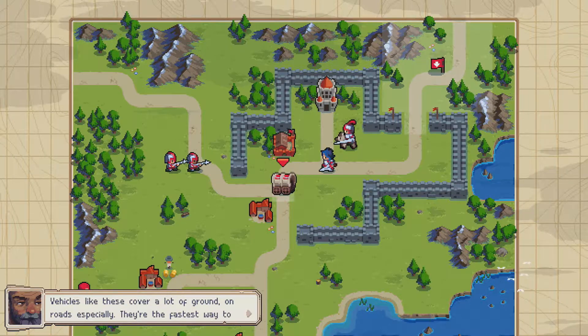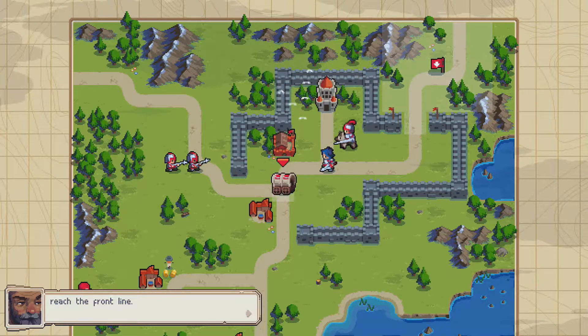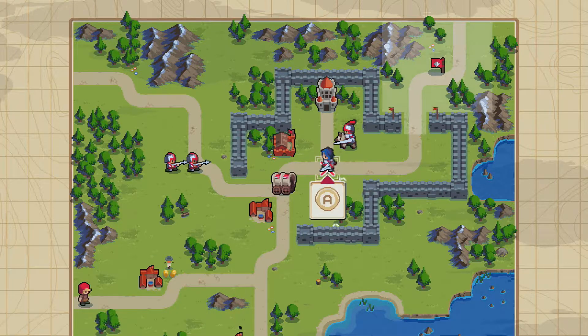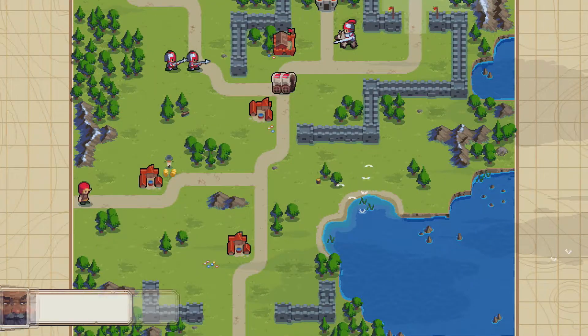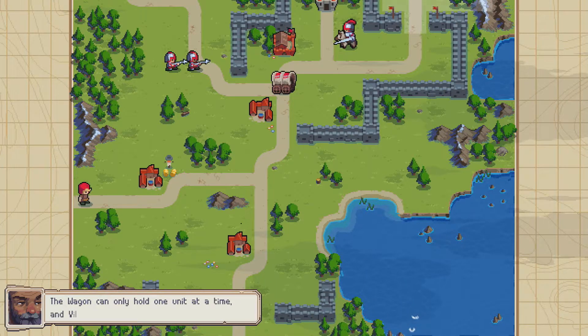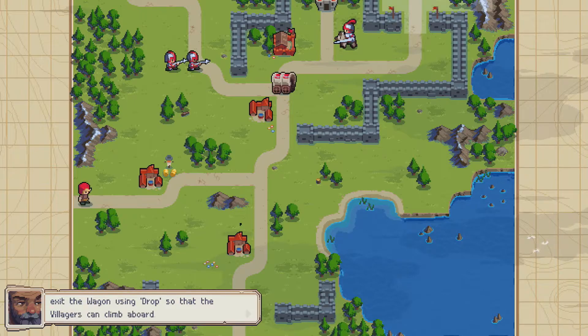Okay. Vehicles like these use cover — they cover a lot of ground on the road, especially the fastest way to do so. Reach the front line. I suggest you climb it toward yourself and order it towards the villagers. You can move the wagon south, closer to the location of the villagers. The wagon can only load one unit at a time. The villagers count when the unit has arrived. Exit the wagon using the drop.